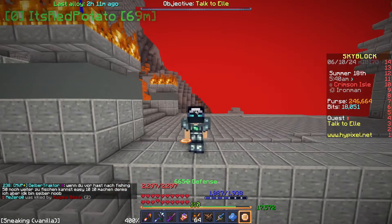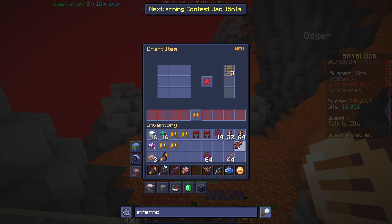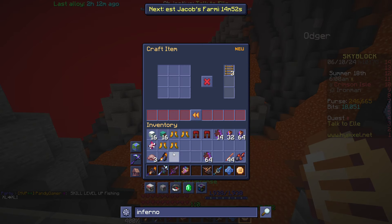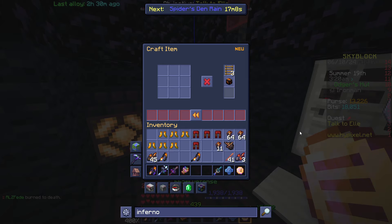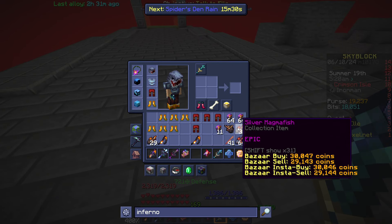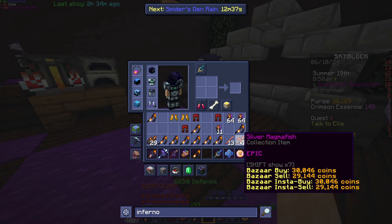I now have enough for another magma rod. Fishing speed infection — I want fishing speed double hook, that's what I want, then I can build it up. Even though I think attributes are going soon, while they're still here I might as well make what I can. I now have enough to craft another magma rod — double hook fisherman again. I just want double hook fishing speed so bad. I've accidentally filtered all my obfuscated fish, but I've got a lot of Wyrm fishing to do anyway. Fishing speed trophy hunter — that's actually a good one. I just want double hook fishing speed and that's all my silver magma fish gone.